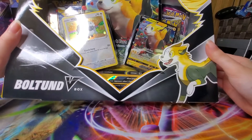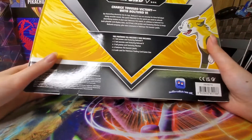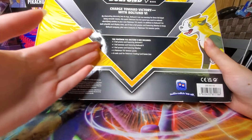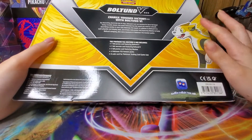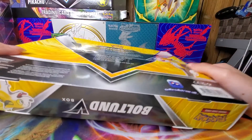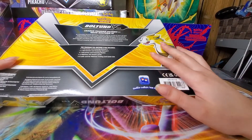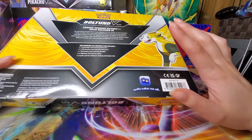We're going to be opening this box. I believe it's got the standard promo card, and there's also a Wooloo in there which is very weird, and of course a jumbo card, and then four booster packs. I love the feeling of this box — it's textured so it feels really cool, even though it's a little squished.